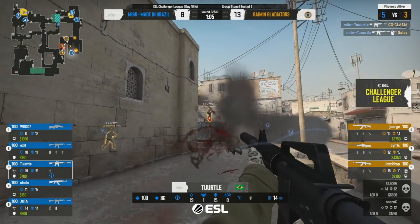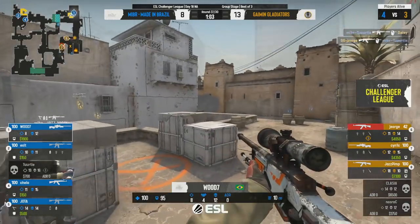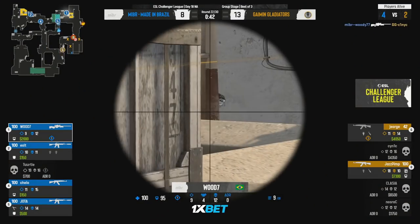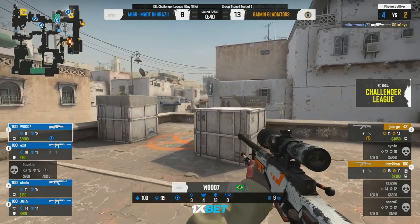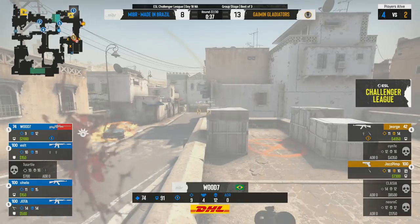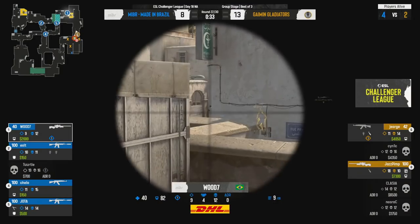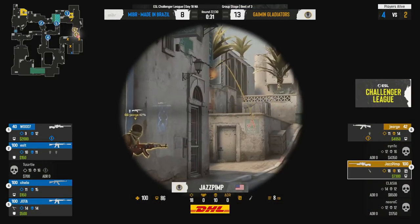Turtle gets the opener and the second one — Classy just walked right into his crosshair. We're going on the way back into this. He's going to go — no, oh my goodness, he doesn't have it. Woody a little bit quicker on it, thought maybe that shoulder would appear around the corner just a bit too early, but the right-side peek does not feed him to victory.